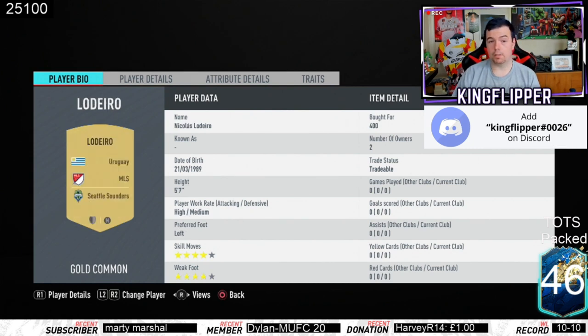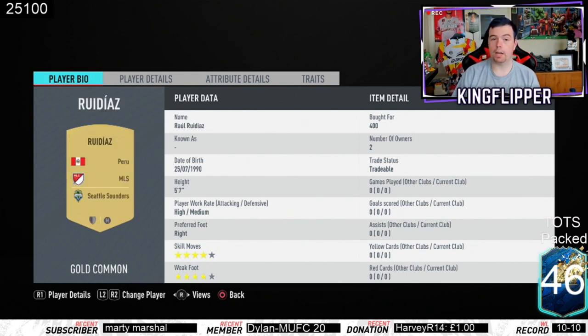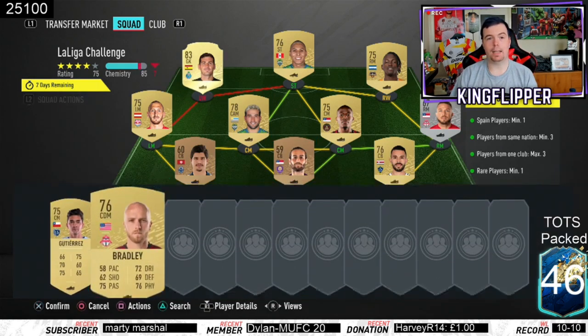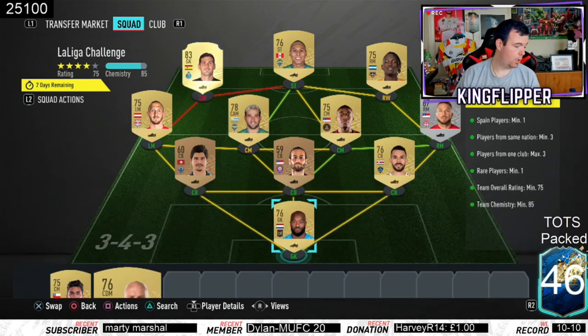Ladario is from Seattle Sounders at 400 coins bid - you do need him for your strong link to the striker. Royer is the cheapest left mid at this point in time at 400 coins bid. Ellis is one of two gold players at 75-rated right mid, both 400 coins bid. Then Rua Diaz at 400 coins bid, 76-rated from Seattle Sounders. As long as you can get a striker and a midfielder to link, you won't need to worry about anything else. You can put Bradley in for an extra chem since he's Toronto, but you don't need to.